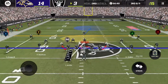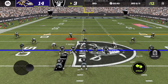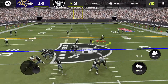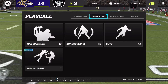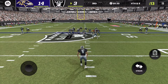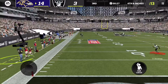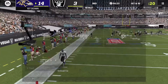Tayvon Young is all over the receiver on that out route. Derek Carr throws it — it might have been intentional grounding since there were no receivers nearby. I'm all over the drag route — the receiver gets absolutely rocked on the hit. What a hit — he's going to be feeling that one. It's a great punt and we're pinned deep in our own red zone.